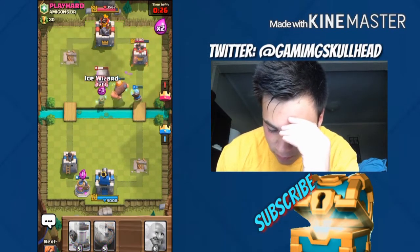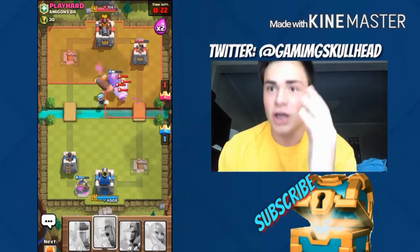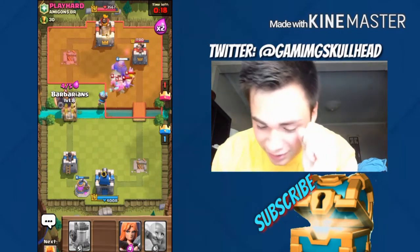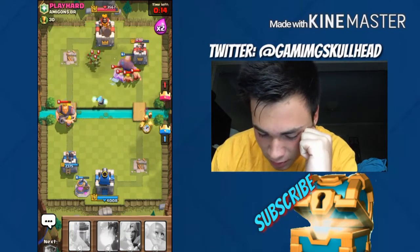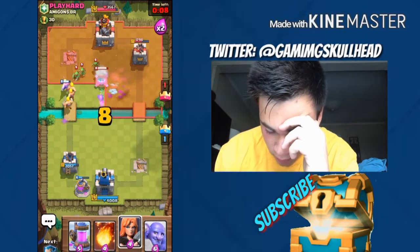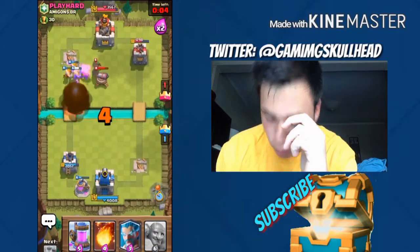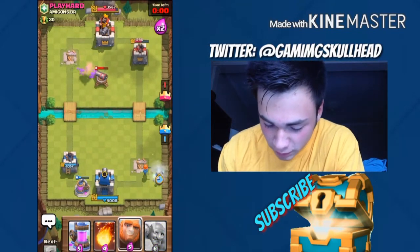There we go — take out that double Giant. Damn it, oh no. All right, so we got that tower pretty far down. What we're essentially gonna do here is make him counter that. He screwed up on his Fireball — let's go! We have an elixir advantage, we're gonna make this huge push coming at him.